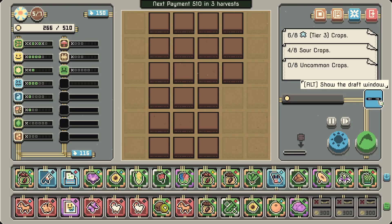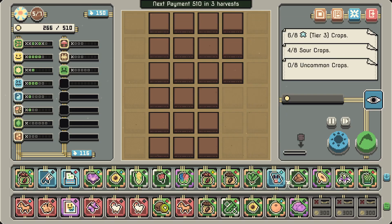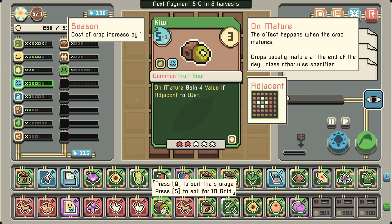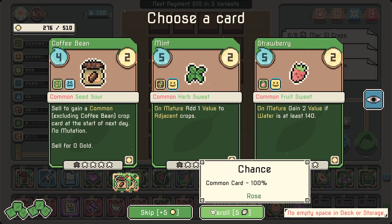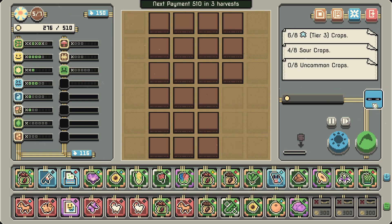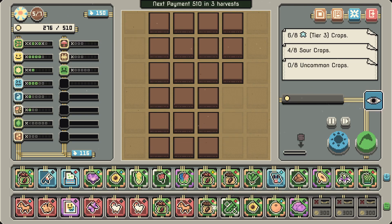Cocoa bean — do we have anywhere to put it? No — need to sell something. We're going to get two chickens next round! These are done probably. There's another coffee bean. If you grab the coffee bean and just sell it, you can get an uncommon plant out of it — although maybe I should go for a rare one to get the kidney beans.